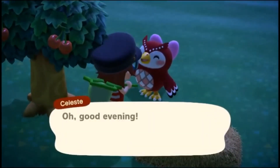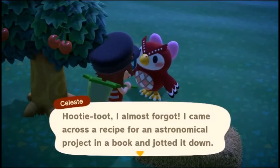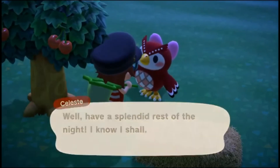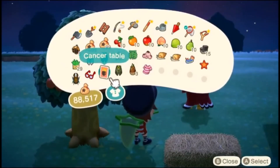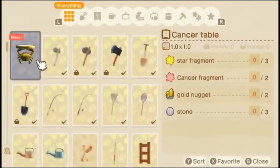Oh, Celeste! Good evening — aren't the stars just exquisite tonight? I almost forgot: I came across a recipe for an astronomical project in a book and jotted it down. I'd like you to have it. Oh cool! What is this thing she gave me? A Cancer table — is that like the star sign? Yeah, obviously. It needs a star fragment, cancer fragment, gold nugget, and stone to make. That actually looks really cool.